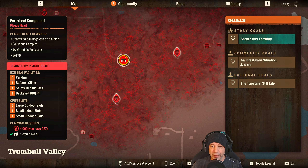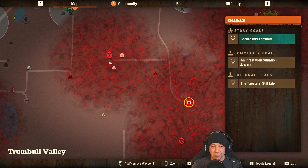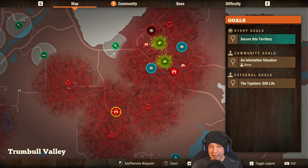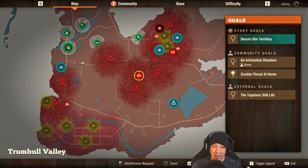We've got a decent amount of parts as well, which is really good because what we want to do is destroy the current facility and replace it with a workshop. Our goals - I'm eyeing up the farmland compound, even though it's 4,000 influence. If we can clear it, that's something we can aim for. However, it's got at least two plague cards around it.